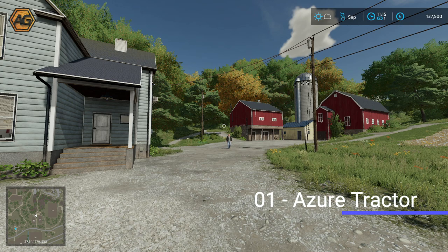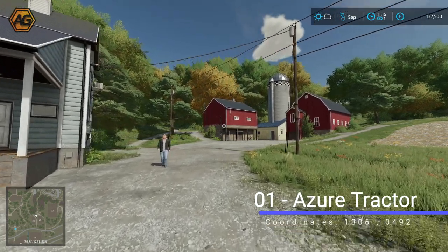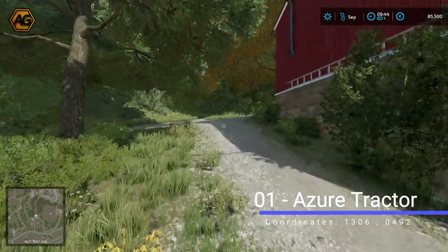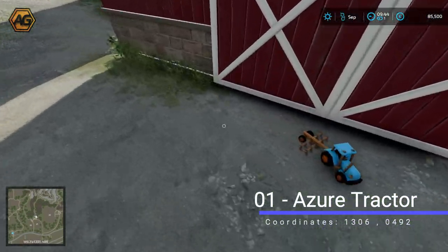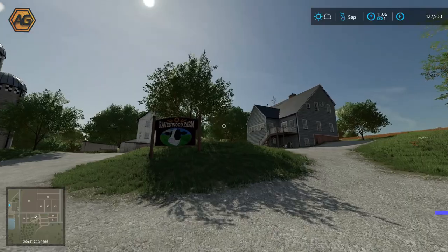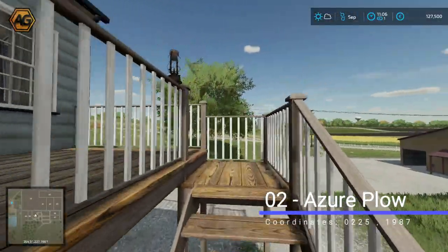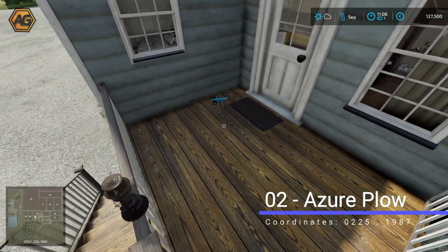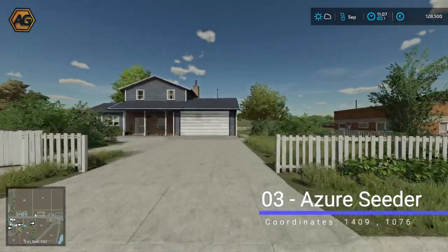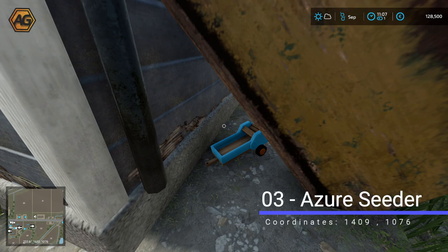Moving on to the azure collection — the first one, the tractor, was collected in Part 1. It's located up behind the red barn between fields 20 and 21 — I'll show the location from Part 1. Next, at Ravenwood Farm near fields 64 and 65, the farmhouse has a deck where we'll find our azure plough by the back door. Near the center of the map next to the fire department is a two-storey house — come down the side path, around the back of the garage, and there's a boat upturned with our next collectible just next to it.